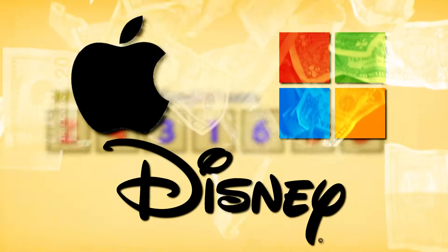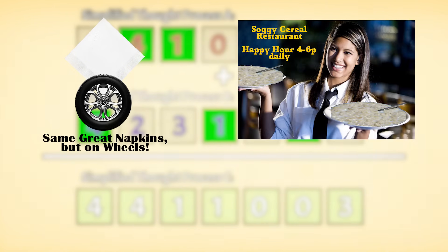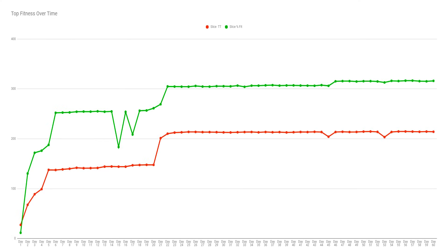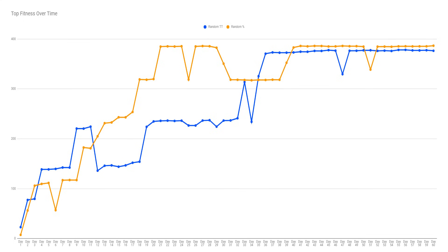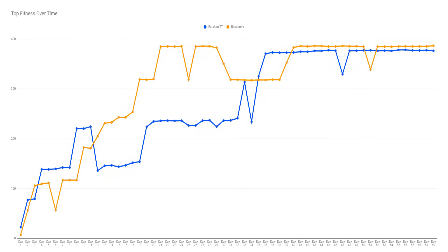The random crossover's averages have major rises and drops, showing it makes huge changes to look for new solutions — sometimes it finds them and we see major rises, and other times performance drops. But what's important is that it's exploring. The slice crossover is more or less designed to play it safe — like someone who only makes small, safe investments in companies like Apple, Microsoft, Disney. They could become rich, but it might take time. While the random crossover is more like someone who makes big risky investments in startups — some will be a complete waste, but others will turn great reward.